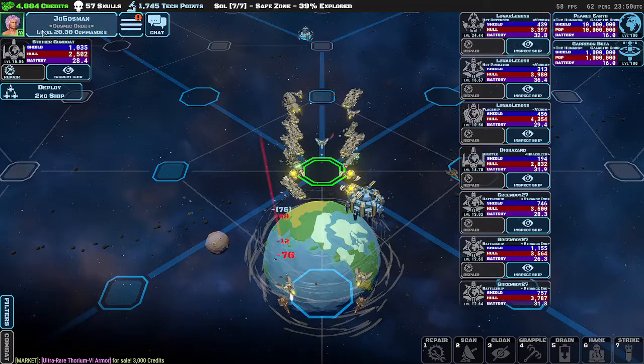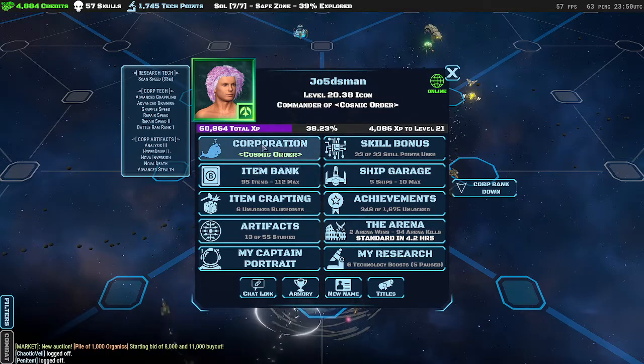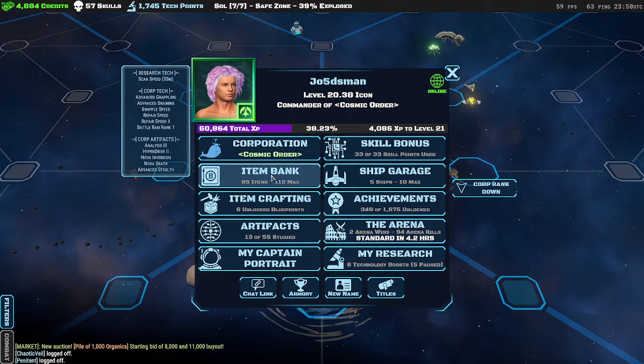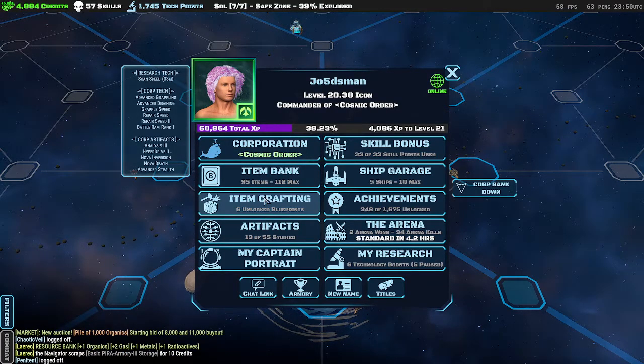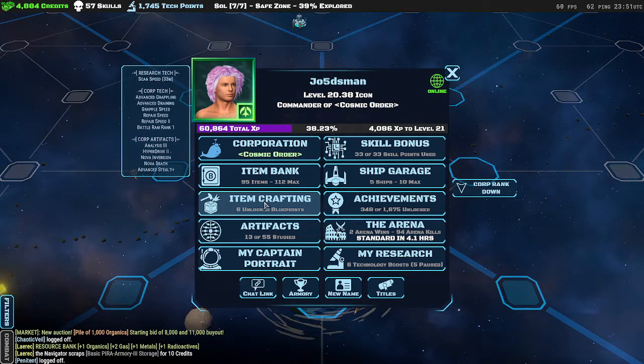Up here is your player picture. If you click on it, this is your profile — it has all your information, your corporation if you're in one, and your item bank, which holds items you get from drops or trading. Crafting is here too — you need blueprints to craft, and you get blueprints through a variety of ways, such as trading or deconstructing items, which will eventually give you a random blueprint.